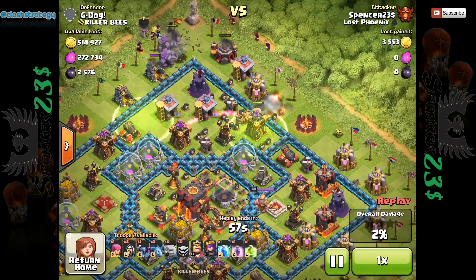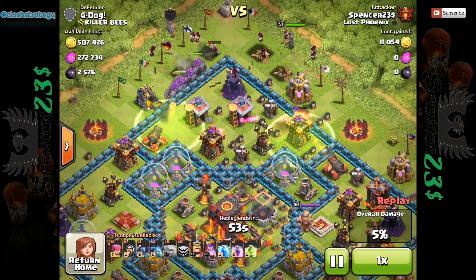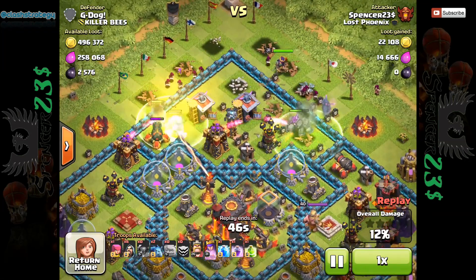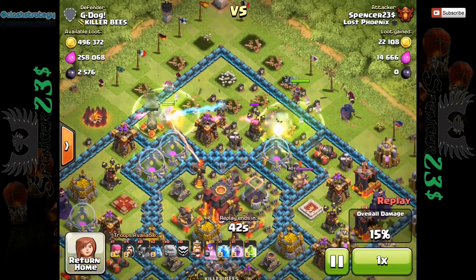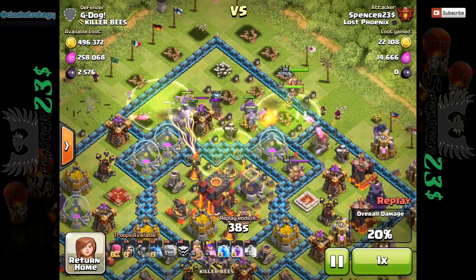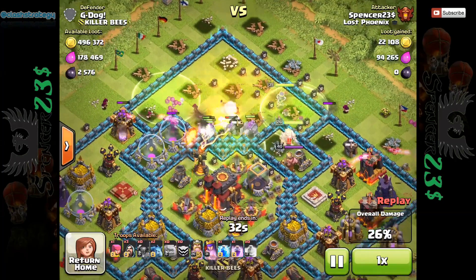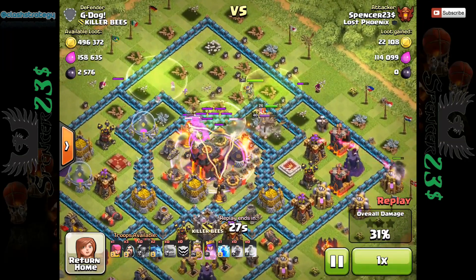That gives you more firepower and enables you to take on fully max bases like this, and be pretty sure of getting two stars for trophy pushing. I've dropped two — there's always two entry points to any base. You need to go in through two different places to spread out the Golems and protect your Wizards. Then we need the Jump spell to get into the central box, and all these Golems are going to distract the multi-infernos, hopefully keep our King and Queen alive, along with a couple of Wizards, and we should be able to empty that box.